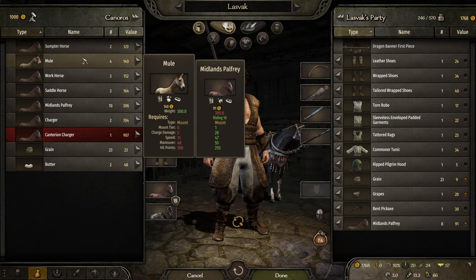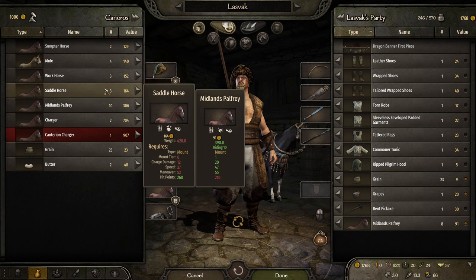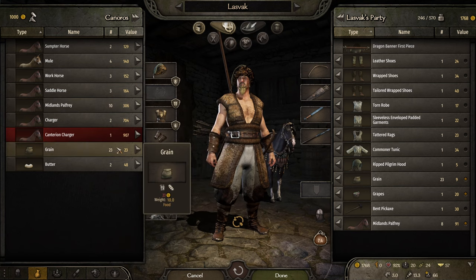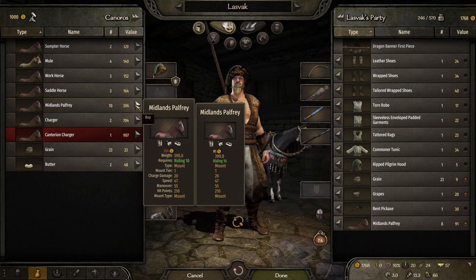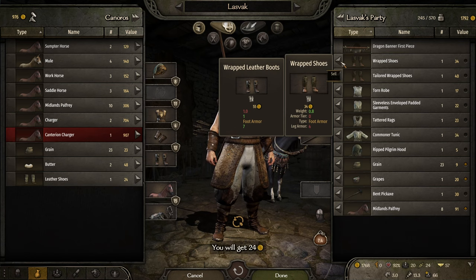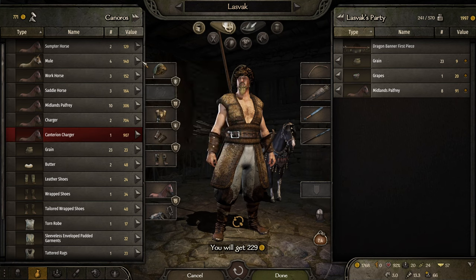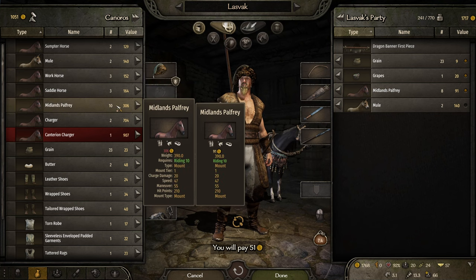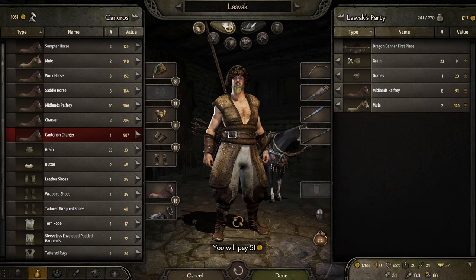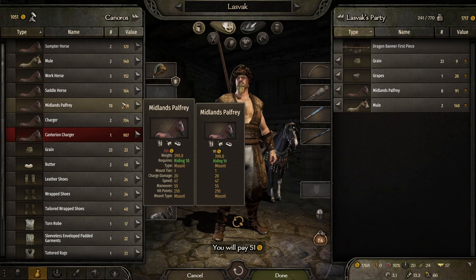I hate it when I just charge in and hit absolutely nothing. That was an easy fight — of course it was. Let's get some prisoners. I do want to level them up again. 25 tier 3 — there we go. Slowly we're actually getting towards a decent looking party. They have mules — that is absolutely perfect. Anything at a cheap price here?